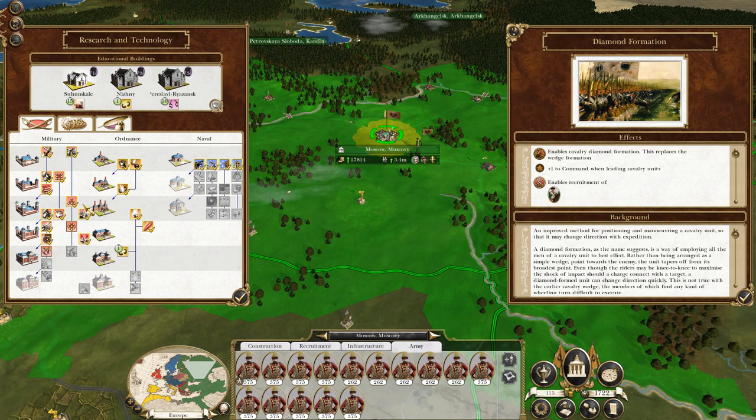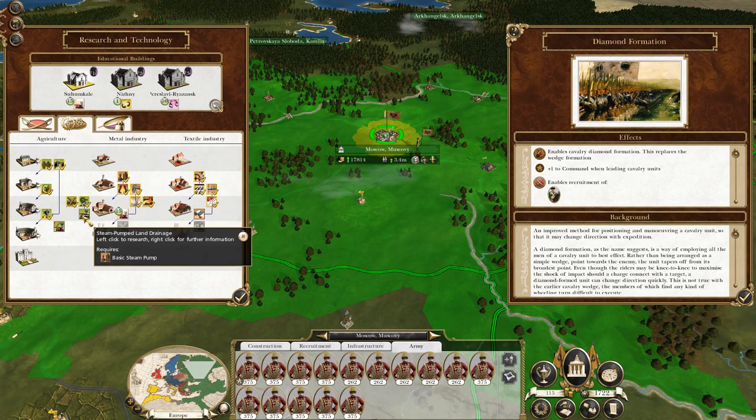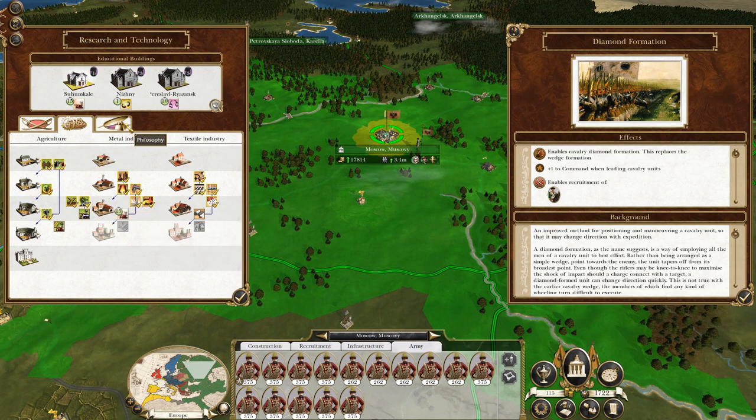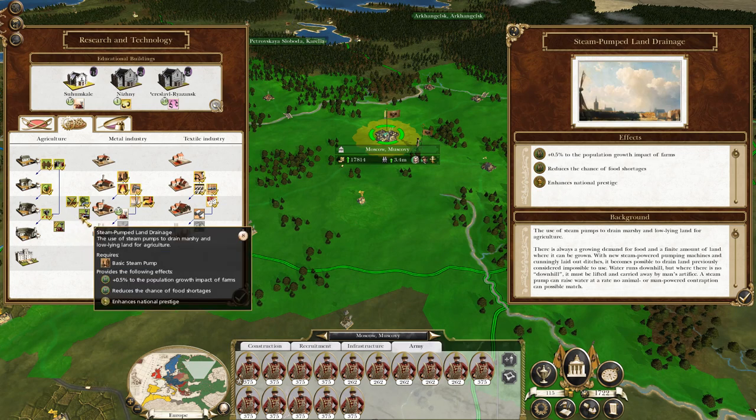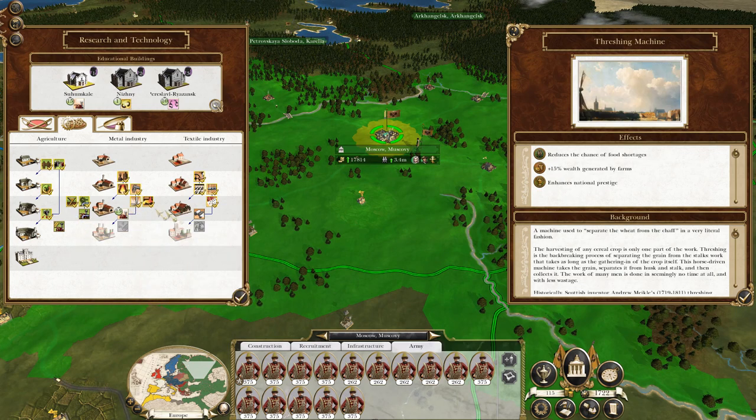I don't use formations enough when using cavalry as a general rule — I need to get better at that. I really don't think steam engines are critical at this point. They're pretty much a lynchpin if you're in a naval region to get steam drydock, but I'm not really a naval power. So I'd probably rather take power lune — more money, more wealth generated, population growth. I think power lune is more of a priority.